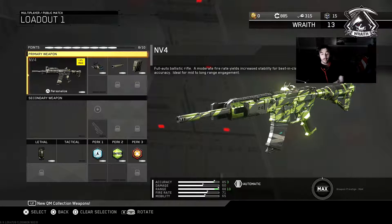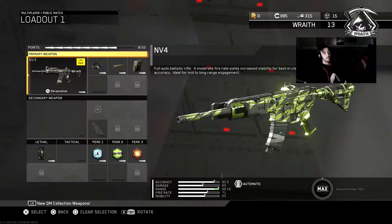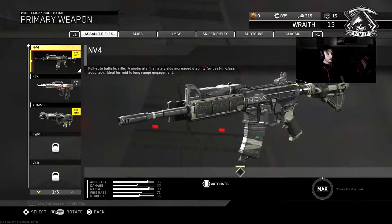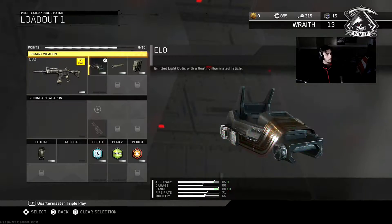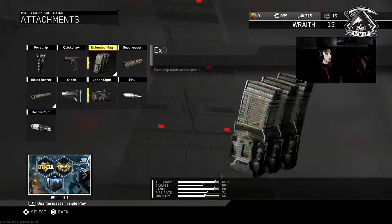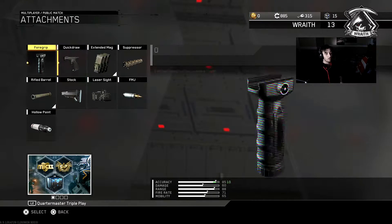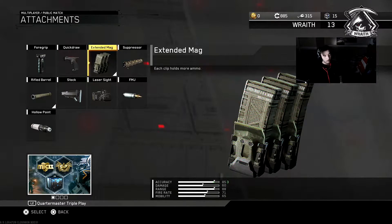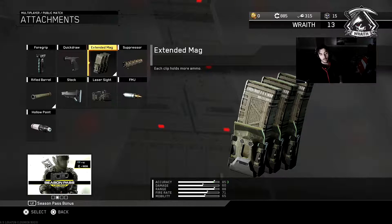The NV4 is a great gun. If you guys like staying close or at far range, this is the gun for you. I have it maxed out. I either go with quickdraw — I don't use forward grip anymore — but quickdraw or extended clip, whichever one fits the map, because I have a whole different class setup for each map.